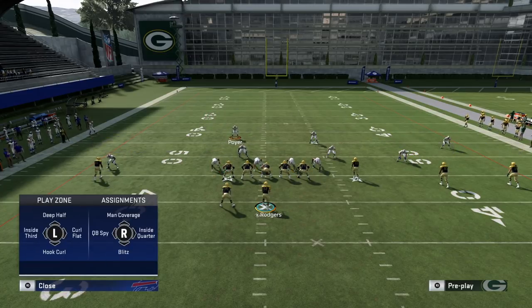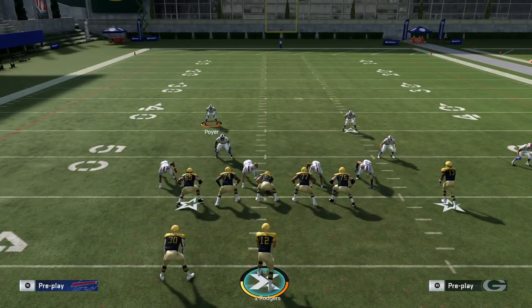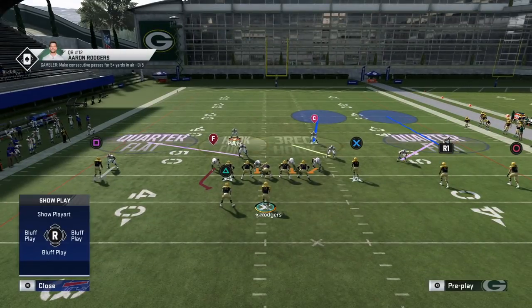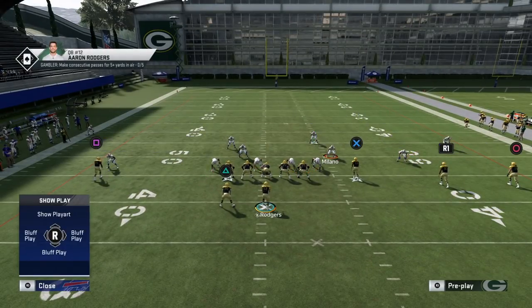With that receiver handled, the weak-side safety is free to do many interesting things. One option is putting him in a hook curl. If you're running this out of Big Nickel Over G, I'd suggest using the slot cornerback substitution package — that gives you different defensive hot routes on your three safeties, allowing you to do things like put that free safety in a hook curl for more options in the middle of the field.